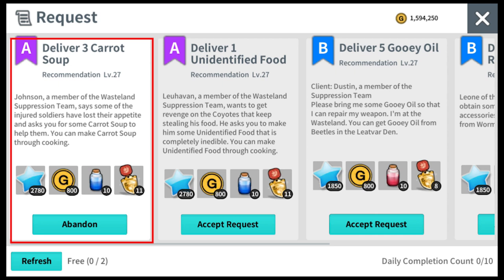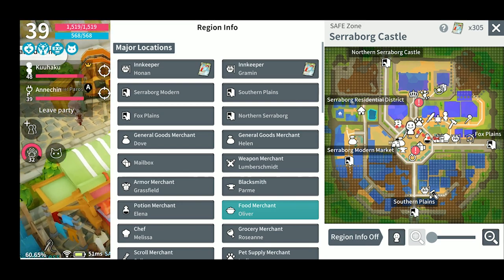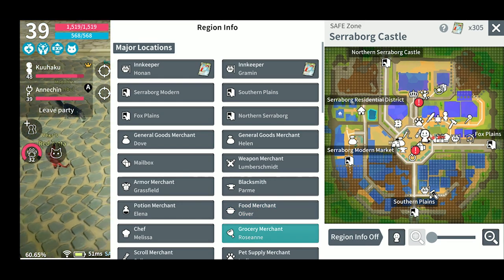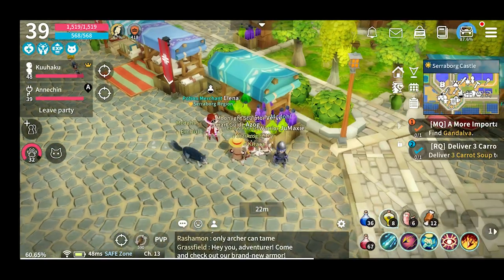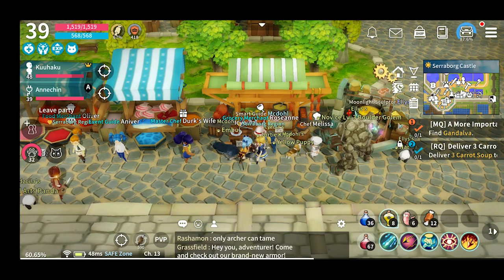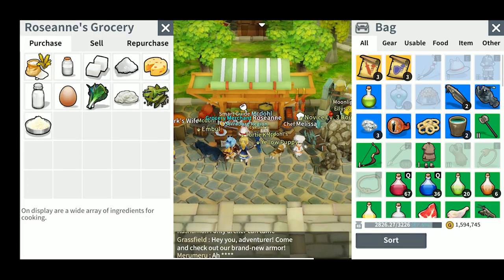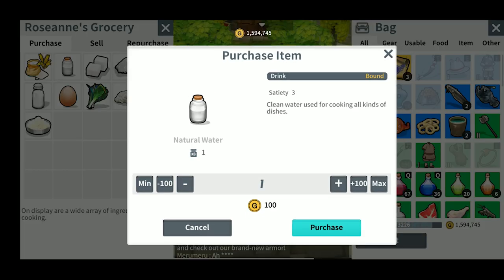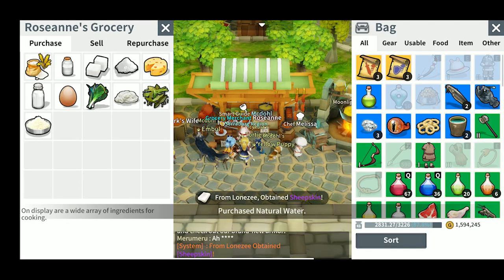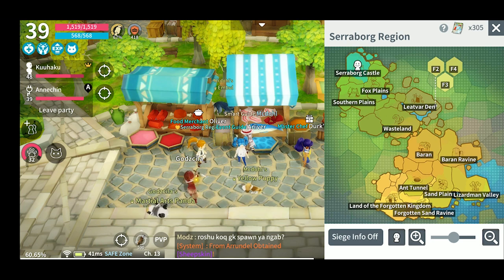The recipe is four natural waters and two carrots. At Sereborg Castle, let's go to grocery merchant Roussin. Check the map — Fox Plain.